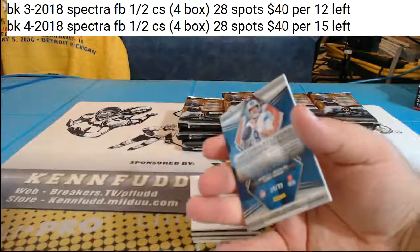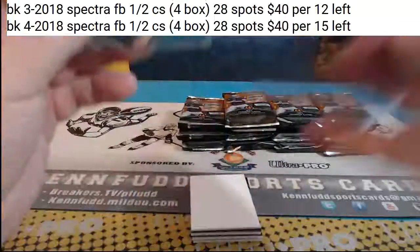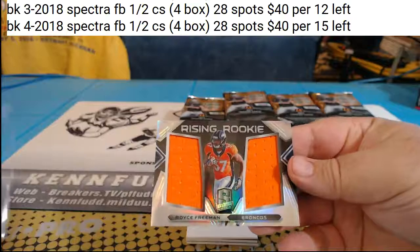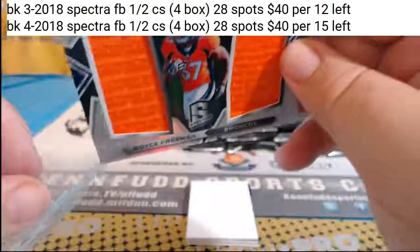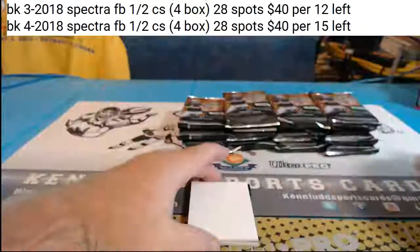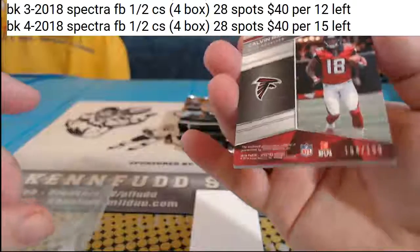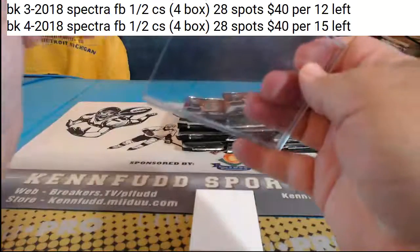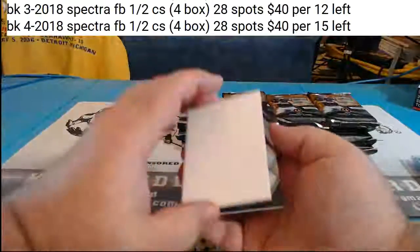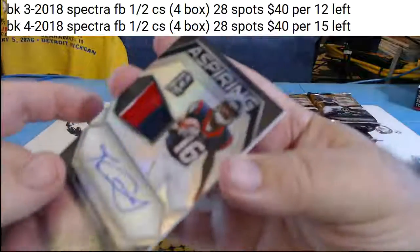Matthew Stafford, 18 of 99, for the Lions. For the Broncos, Royce Freeman Rising Rookies to 199. Next up, Calvin Ridley one-color relic to 199 for the Falcons. Our first autograph in box number one — Kiki Corky two-color patch, Aspiring Rookies for the Texans.